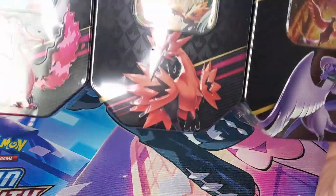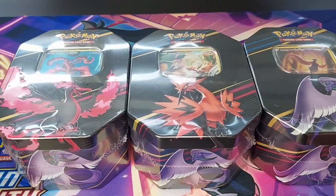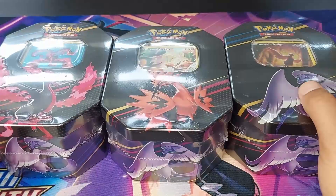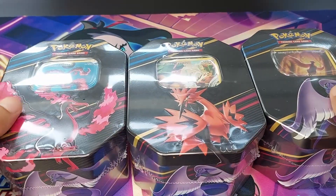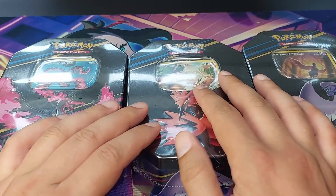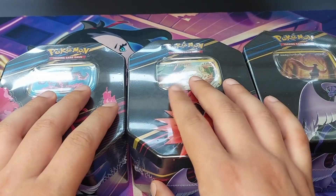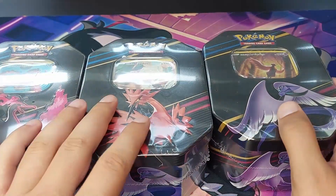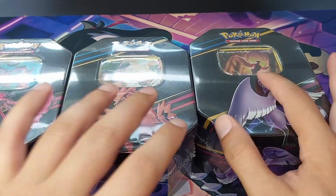Hey, dear peeps! Today we have another set of tins with the legendary birds from Crown Zenith. Already opened a few on the channel — the drops are soon, so we still hope for golden cards. We hope to get at least one golden card, because we've been trying. We've opened over 200 packs up until now and still no golden card. So without further ado, let's get into it.